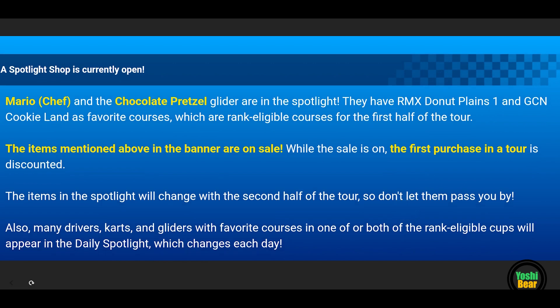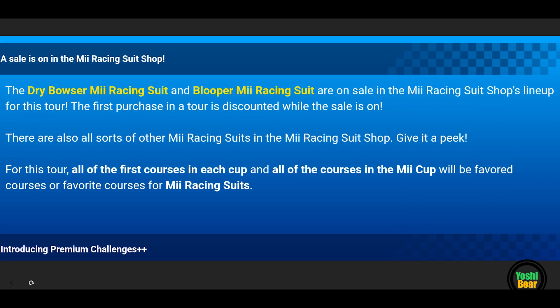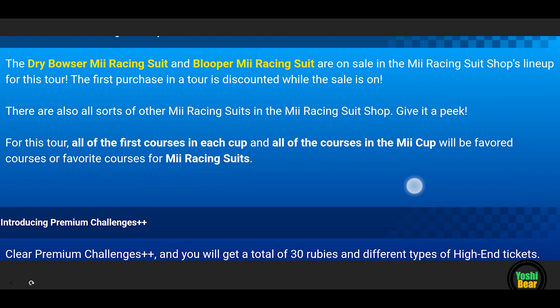Especially in the multiplayer pipes, there's also the token shop as well. Most of the balloons on the token shop are pretty much the same as last year. And here's some stuff that's been on sale — Dry Bowser and Blooper, which is new from last year. Last year we didn't have Blooper; Dry Bowser was still the same, it was on sale.